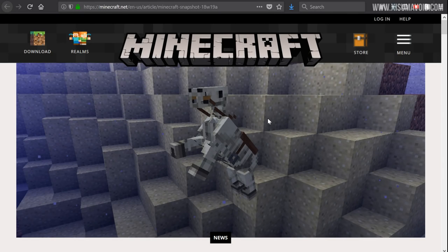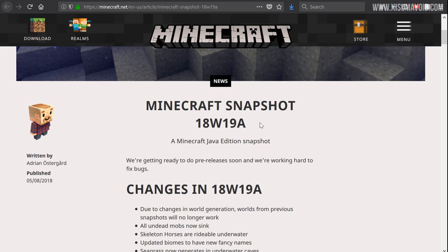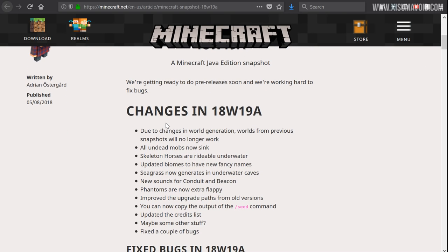Hello everyone and welcome back to another Minecraft update video. We are currently looking at snapshot 18w19a, and the first change in the changelog on the Minecraft website says: due to changes in world generation, worlds from previous snapshots will no longer work.